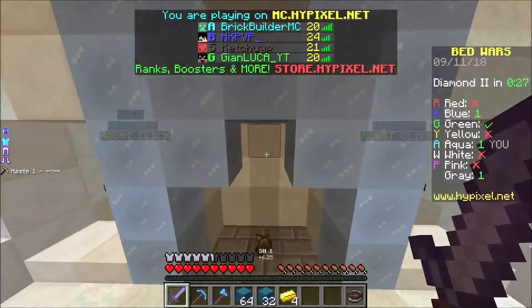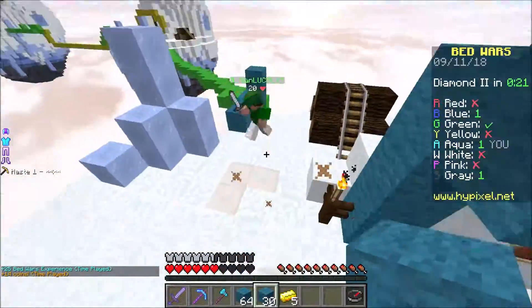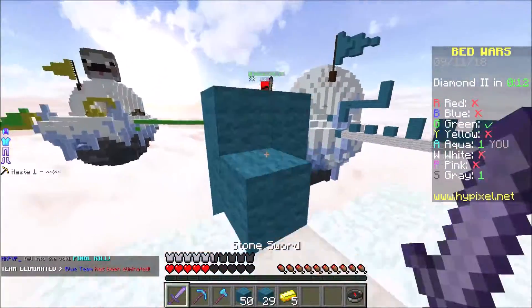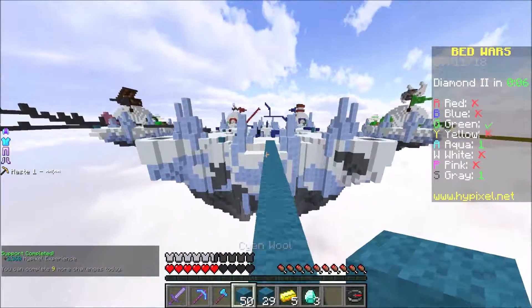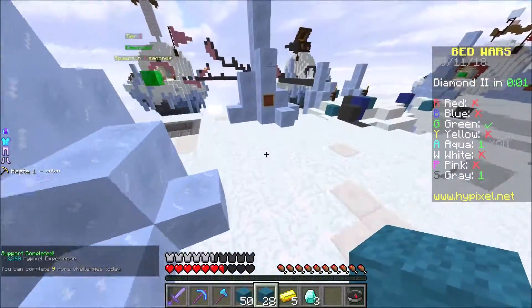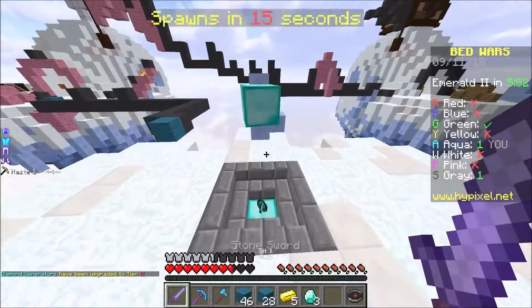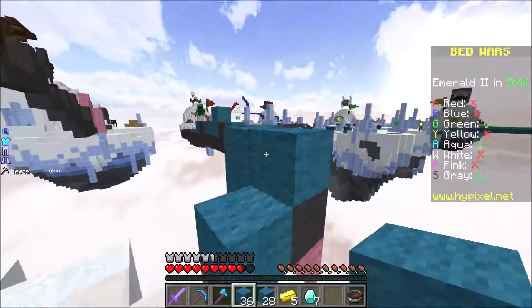Come on, stay back. Green may be rushing us — green is actually the only one left with a bed, so that's interesting. Stop it — oh my gosh, how did we get hit so many times there? There we go. What, how did he live that?! Oh my gosh, he literally lived through that. Okay, we're just going to get off and away from these people because I don't really want to fight them right now. Is he chasing me? I think he's chasing me — let's just get on to the next island.